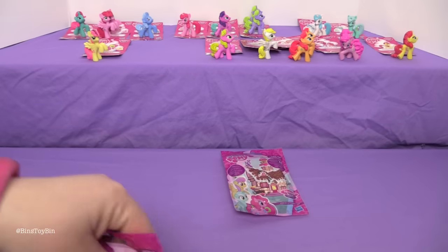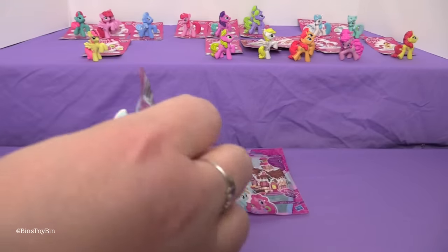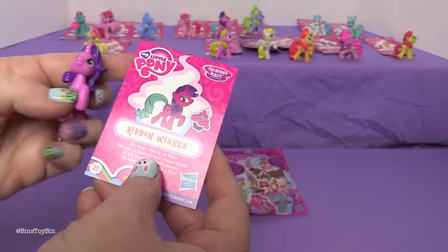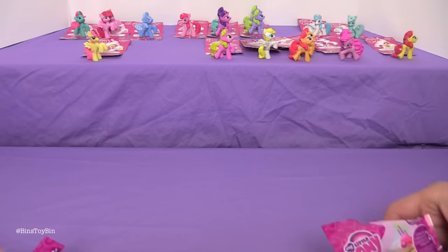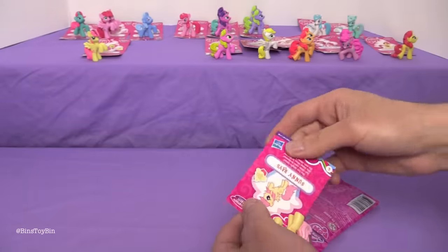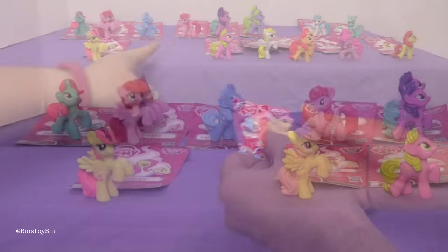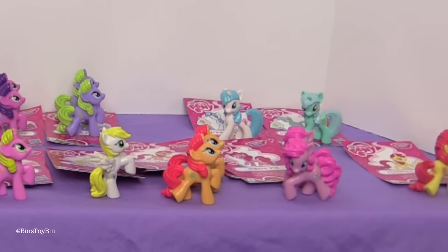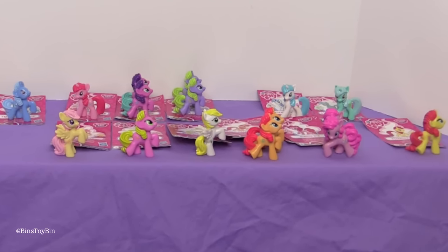Okay, we have two more. And we have Ribbon Wishes — oh no, another double. So we have five doubles so far. Who's in this one? Sunny Rays. Okay, we don't have Sunny yet — she's number six. Oh no! We're going to have to do deductive reasoning on who we're missing when we're done all of this. We'll go back and figure out which one or ones we're missing — who knows how many doubles we have now.